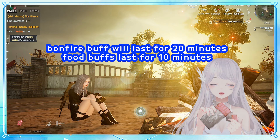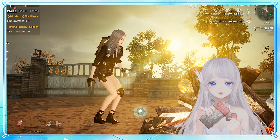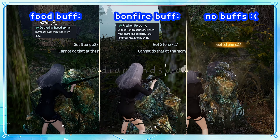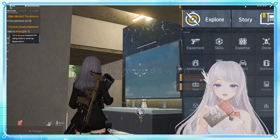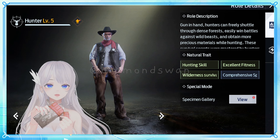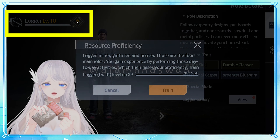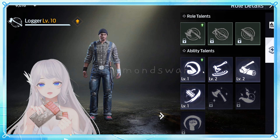Before you even head out from your house to gather, we need to bring some food with us. I normally bring two types of food. My favorite is a meaty barbecue because it regens the hunger stat very quickly. I also craft bonfires to bring with me, as warming up by a bonfire will give you a 15% gathering speed buff that lasts for 20 minutes. But if you don't want to use logs to craft bonfires, there's another recipe that gives you the same gathering speed buff.